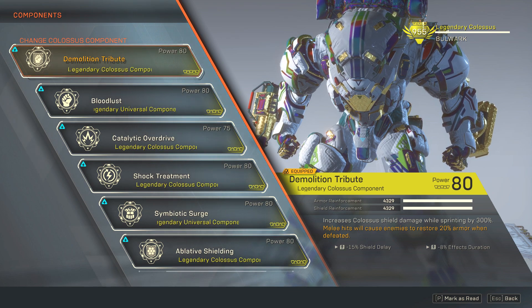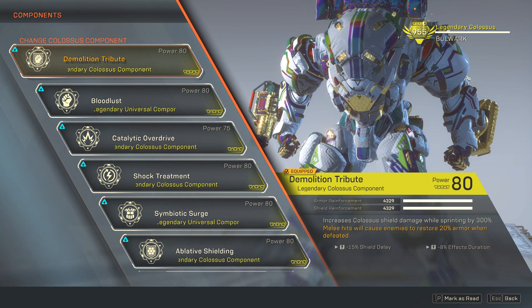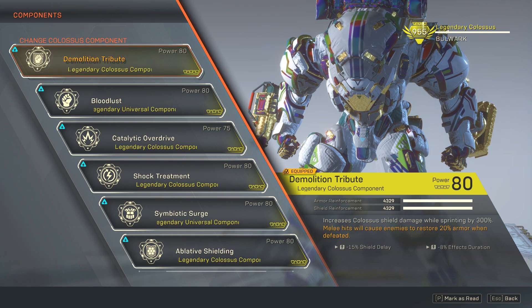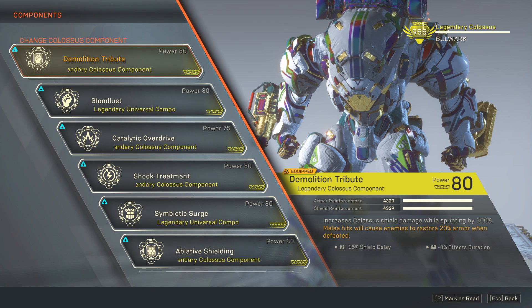The second most important item is your Demolition Tribute component, which also gives your armor back. It increases Colossus shield damage while sprinting by 300%, and melee hits when you kill an enemy restore 20% armor. If you kill two enemies that would be 40%, and so on.